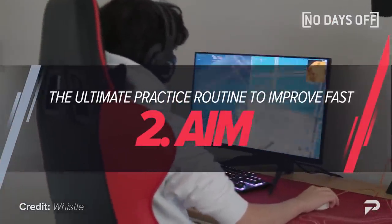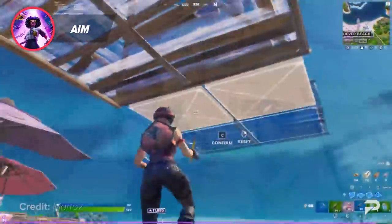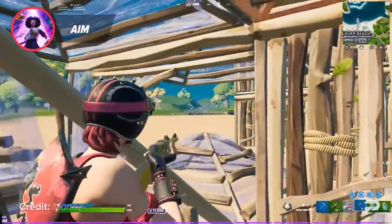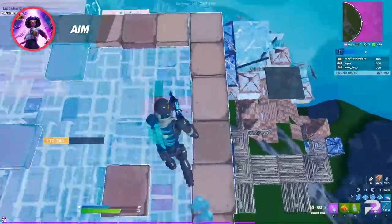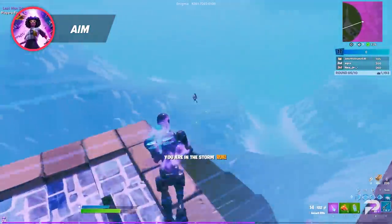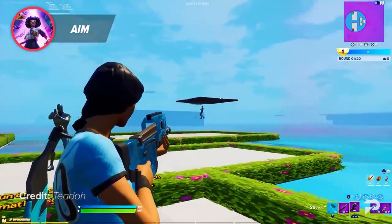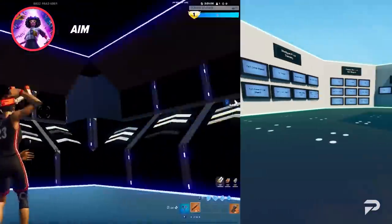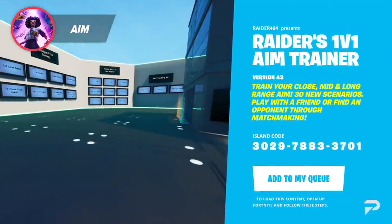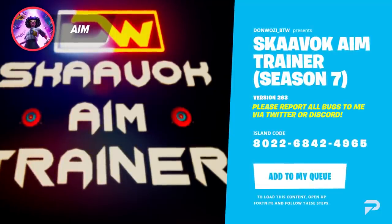After doing your warm ups and training your mechanics, you're also going to need to work on practicing your aim. Aim is honestly the most important thing you need to master if you're going to succeed at the higher levels of Fortnite. Outbuilding someone is great, but if you can't land your shots after you gain height, how are you ever going to eliminate them? There are a lot of great maps you can use to practice your aim, but the two we're going to recommend are the Raider 464 Aim Duels map and the Scavok Aim Trainer map.